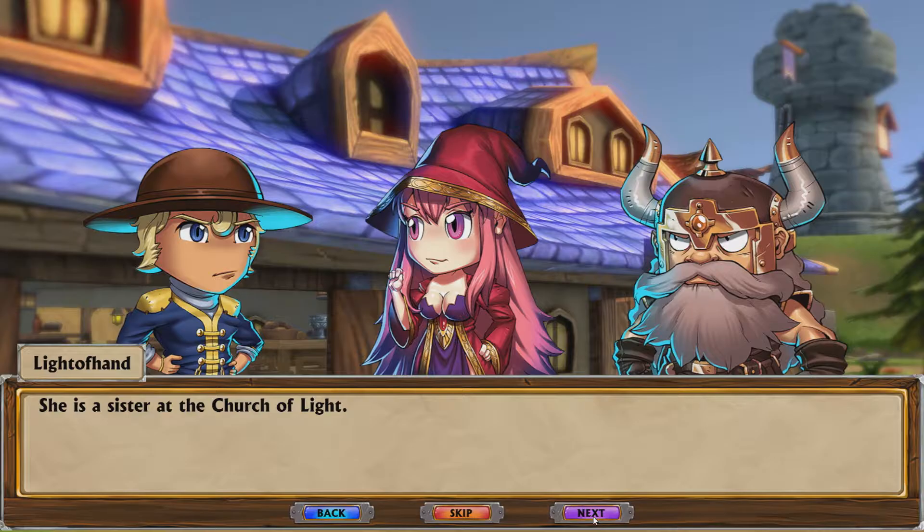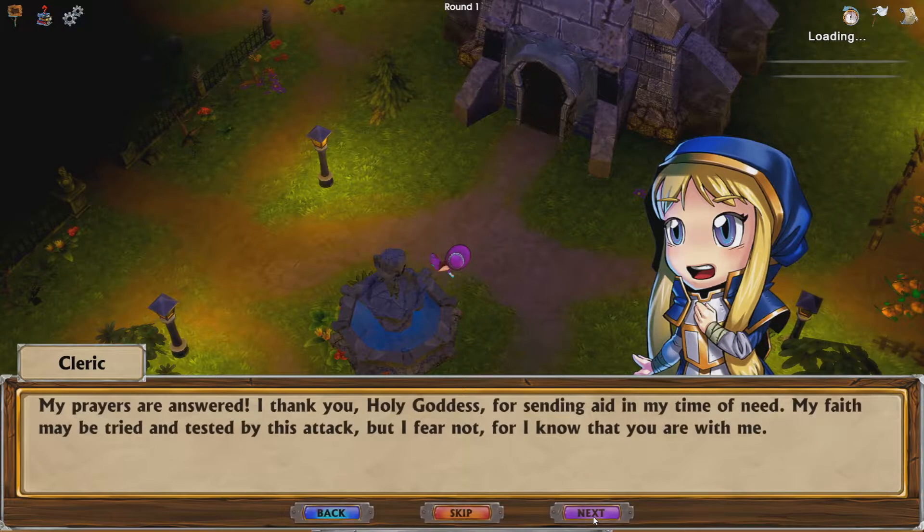'She is the sister at the Church of Light.' I'm just going to read normally for her because I have so many characters now and I'm not sure how to do her voice. 'My prayers are answered — thank you, holy goddess, for sending aid in my time of need. My faith may be tired and tested by this attack, but I fear not; I know that you are with me.'